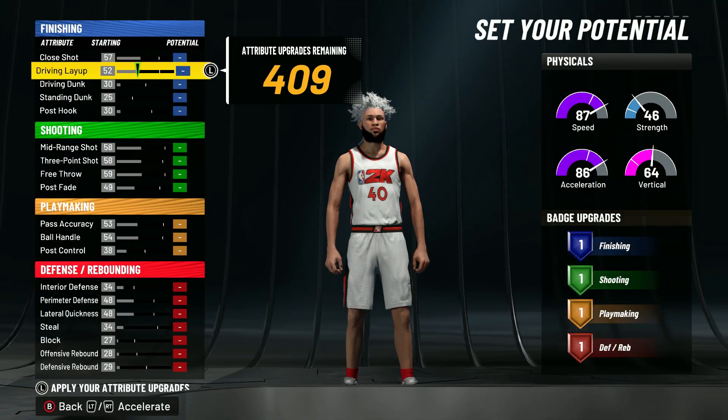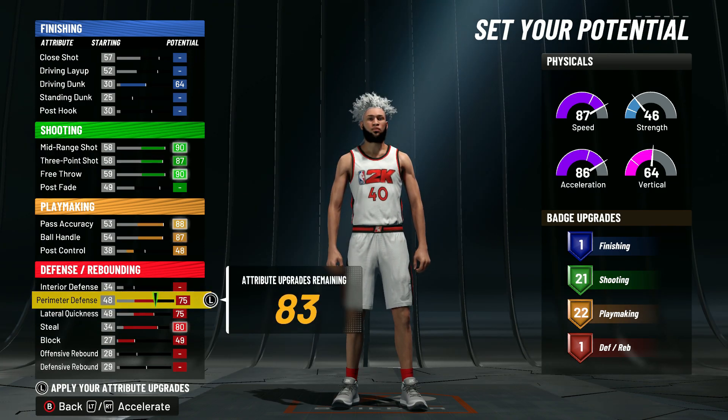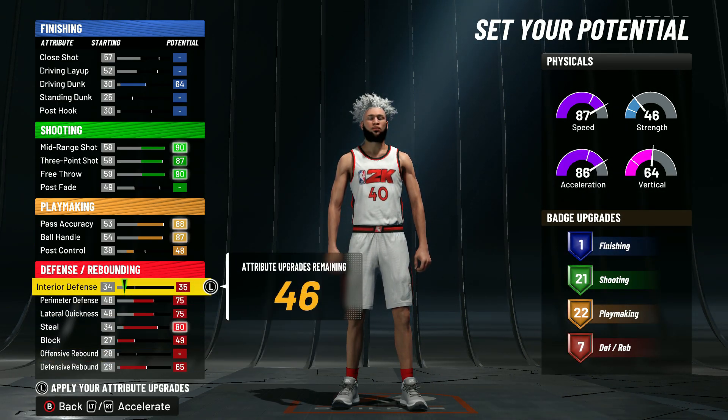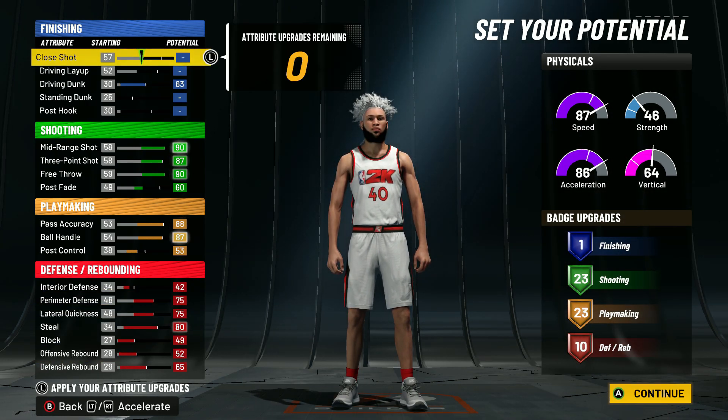The pie chart is gonna be the green and yellow pie chart. Physical profile go with the first one. For the defense section, it's optional — if you're playing threes and just gonna sit corner I wouldn't upgrade a lot of defense, but if you're playing twos or playing on-ball defense you do need some badges.